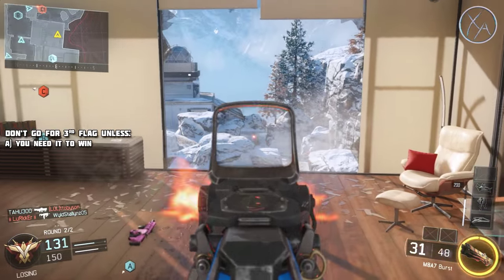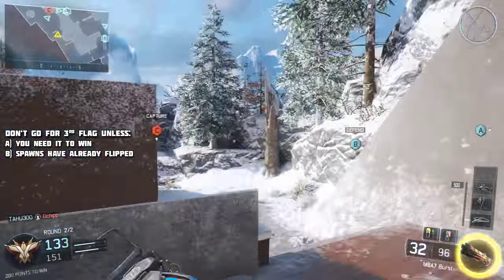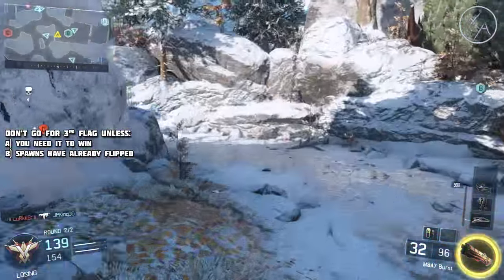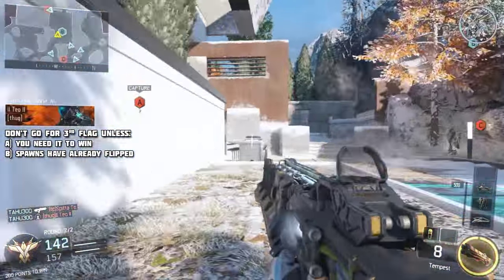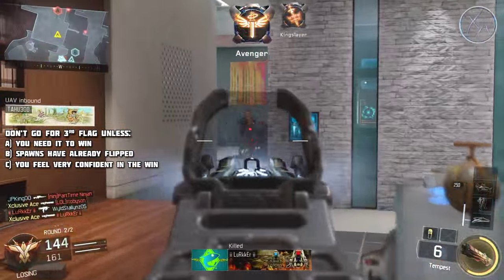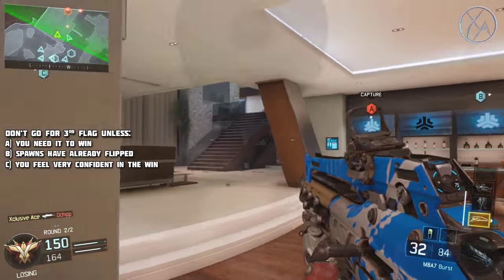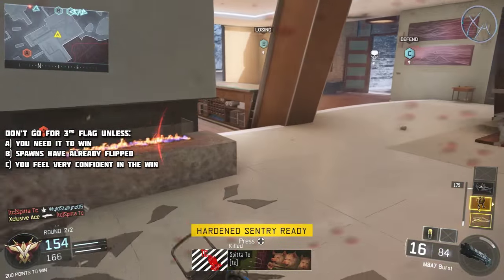In domination, you do not want to push for the third flag unless: A) you need to triple cap to win because you're behind by too much; B) the spawns have already flipped — in which case you might as well capture that flag for the 200 score, let enemies take your previous home flag, then rotate back to defend B; or C) you're really confident in the win and you're just playing with a full party that knows what they're doing and want to mix things up.